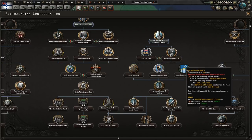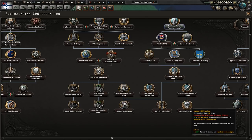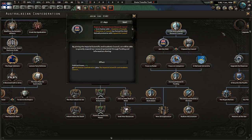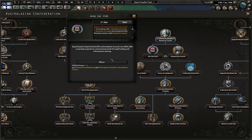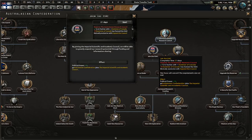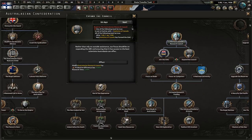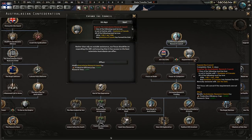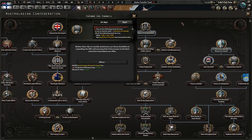There's a research tree where Australia can get quite a lot of bonuses and even access nukes. One option is the ISAC — the Imperial Scientific and Academic Council — a British/Canadian research faction that gives bonuses based on what other Entente members research. Alternatively, you can expand your own Australasian Research Council, which has its own bonuses.